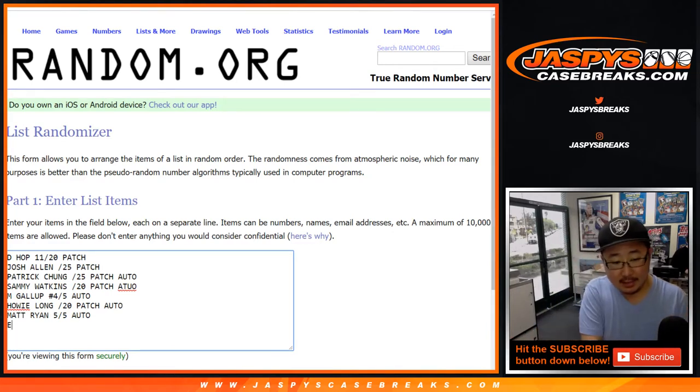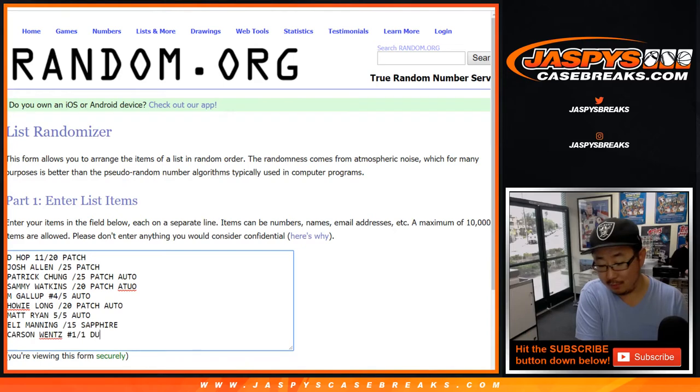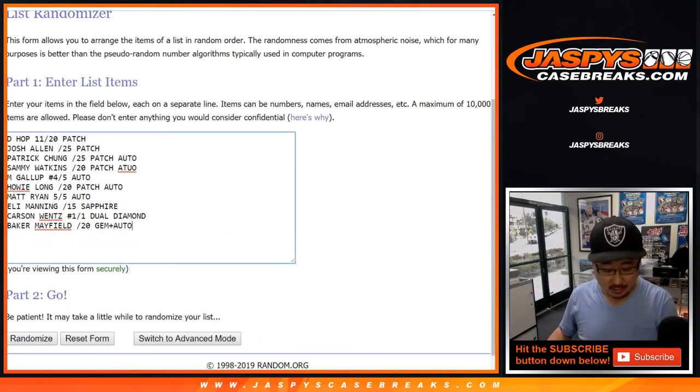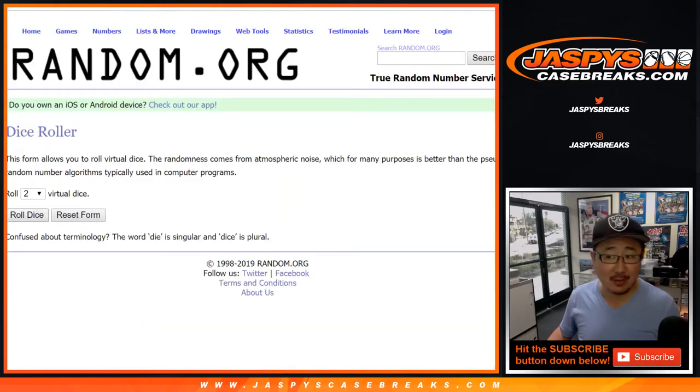And we had Eli Manning, out of 15, sapphire. Then Carson Wentz, one of one, dual diamond — that was pretty sick. And Baker Mayfield, out of 20, gem auto. Just one off the jersey number as well. One, two, three, four, five, six, seven, eight, nine, ten — so there are the ten names, the ten hits. Let's roll the dice, let's randomize each list.